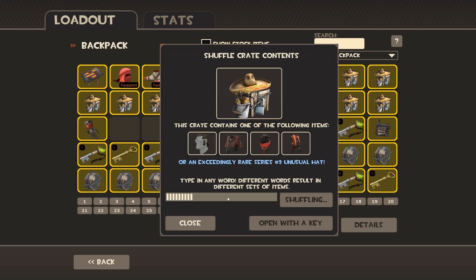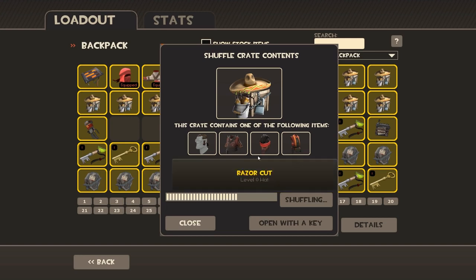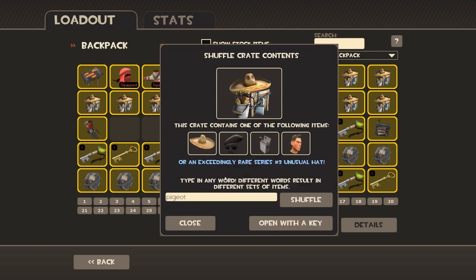We've got everything that we need. No, I have that one already — I don't trust this chest system anymore. Pidgeot. I really want Vive la France, but we have that already. We've got Peggiotto! Aha, I've got you now, Valve. We've got all of them again — I'm not even getting the chance to get that thing.